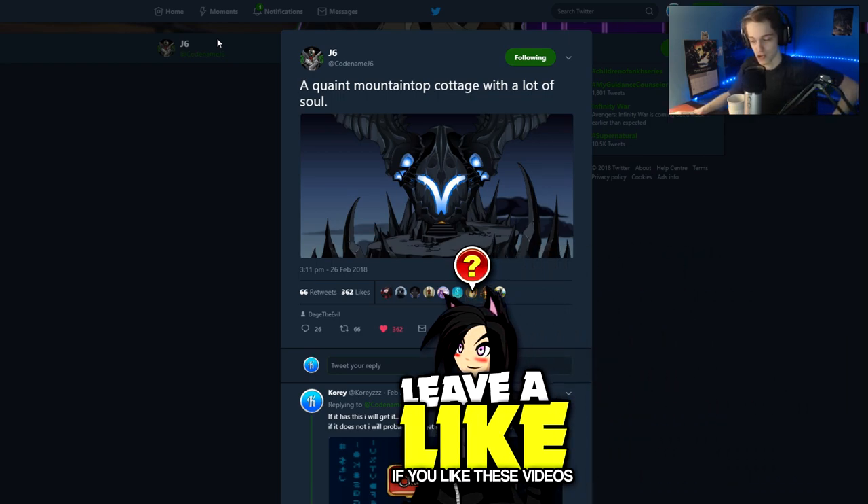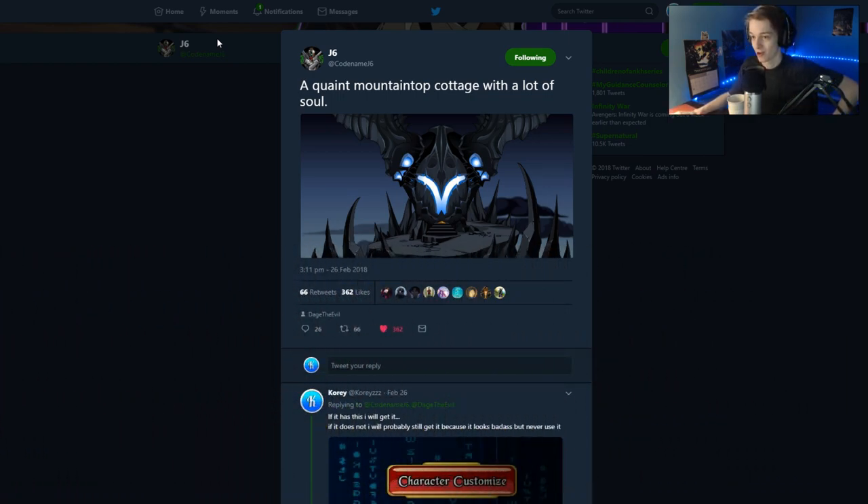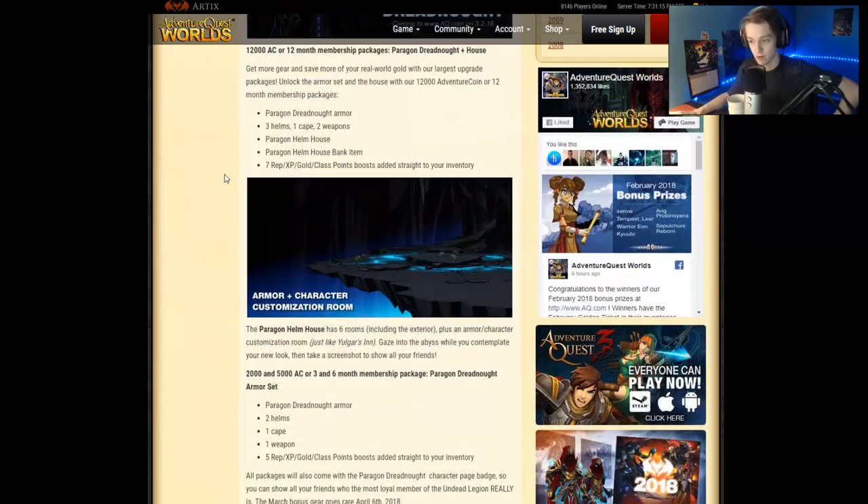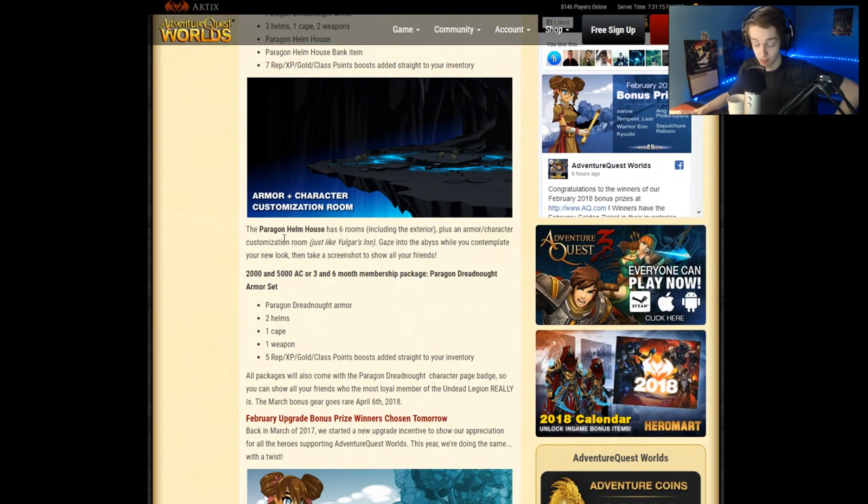A house. A legion house. I was pretty excited for this. Keyword is — well, it's not a bad thing, but it does cost $40. Here is a designer's post about it. The house has six rooms, including the exterior, plus an armor and character customization room — a customization station. Sounds way cooler. It's just like gazing the abyss while you contemplate your new look and take a screenshot to show all your friends.